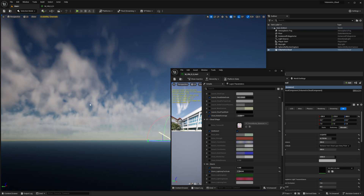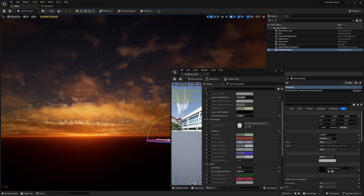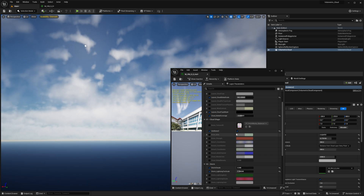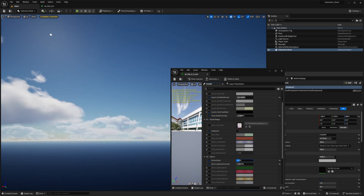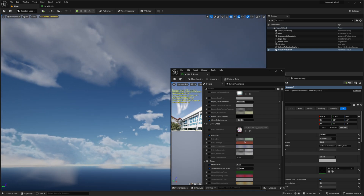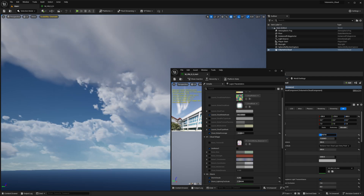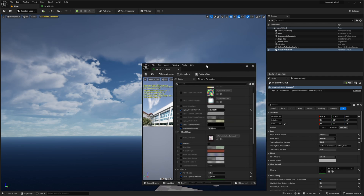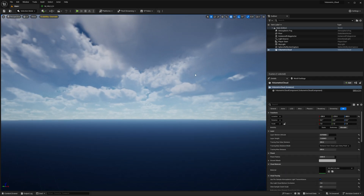Let me just move the directional light a little bit as well. You can see that even at dawn or sunset you get better lighting as the sun moves around, which is pretty cool. Let me remove Noise Free for now to see if we get a better result — yes, I think without Noise Free is probably a little bit better. I really like how these clouds look, but I'd probably need to lift them up from the ground a bit more. Okay, so these clouds look so much better than the usual default clouds.